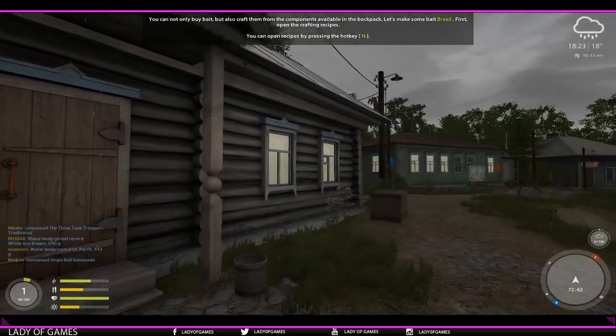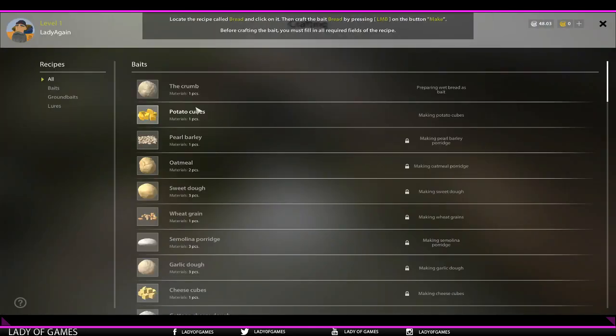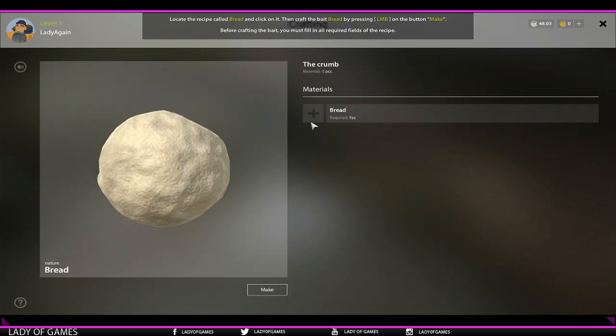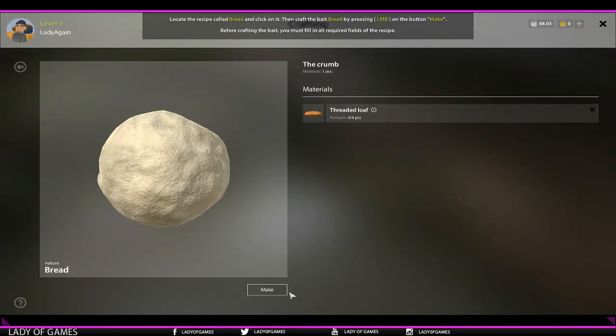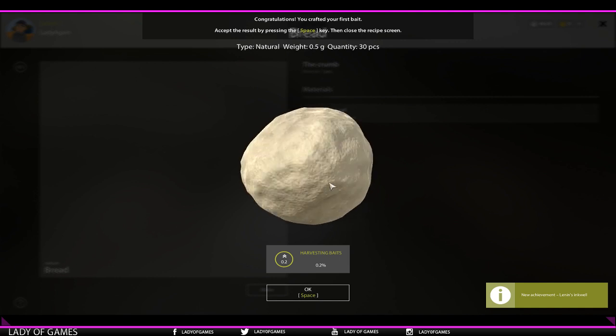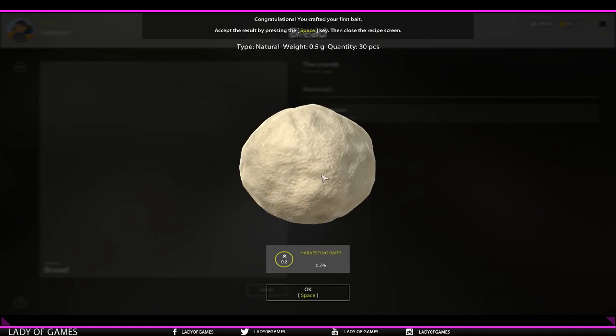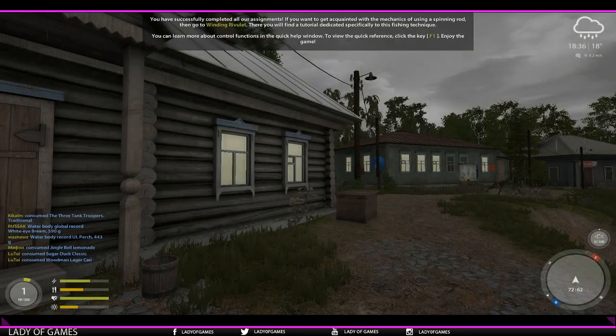This is a new feature — let's make some bread. First open the crafting recipes by pressing N. The recipe is called bread, still called crumb here — we'll change it, no worries. We need to add a loaf of bread, which we have right here, and then press make. And ta-da, we have 30 balls of bread. You can hit space or just press that button, and with hitting escape you close it.